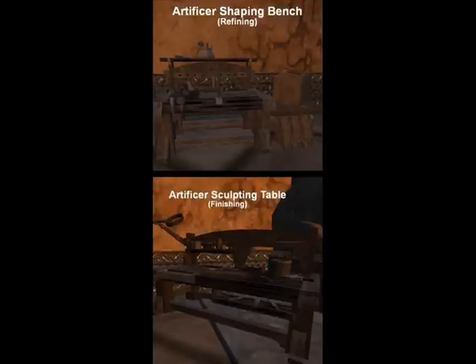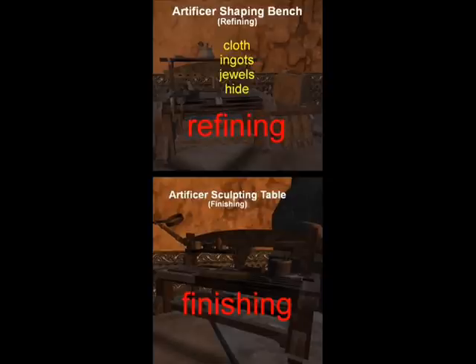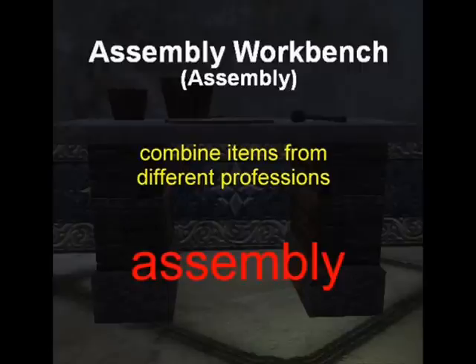As an artificer, I will use the artificer shaping bench and the artificer sculpting table. You'll notice how every profession has a refining station and a finishing station. The refining station helps make base components such as cloth and ingots. The finishing station uses those components to make finished items like bags and weapons. Assembly benches are used to combine materials from different trades, such as combining a sail and a mast into a functioning mast assembly.